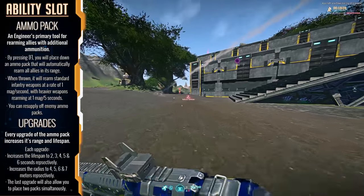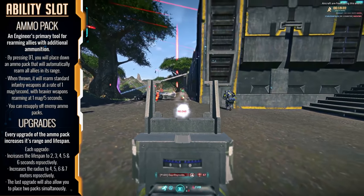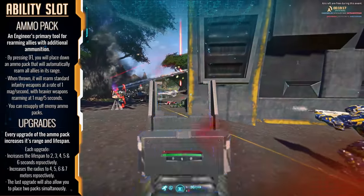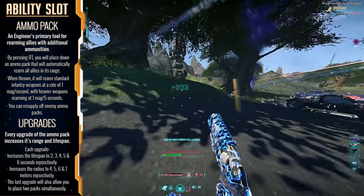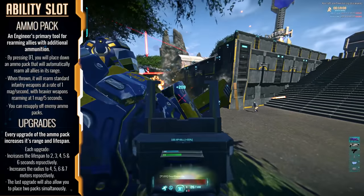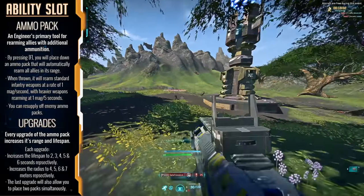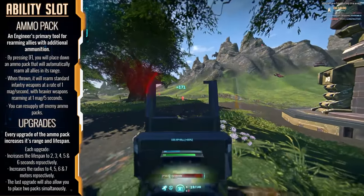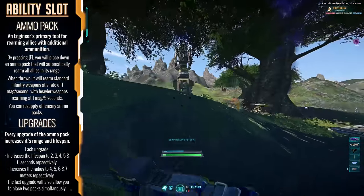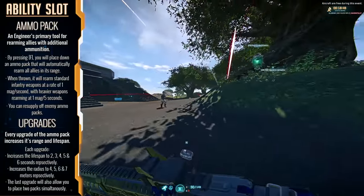The engineer also has the ability to keep allies stocked up with the ammo pack, which sits in its own dedicated slot and doesn't compete with any other abilities. All you need to do is press F — your standard ability key — and you're dishing out ammo. This can be a real cert maker if you place it in the right area, like a choke point where a lot of allies are exchanging ammo with enemies. It recharges one magazine per second of standard infantry weaponry, with rocket launchers and Rocklet rifles receiving ammo every five seconds.